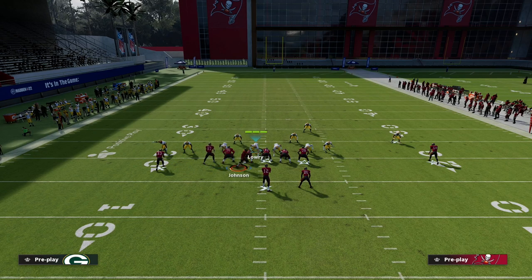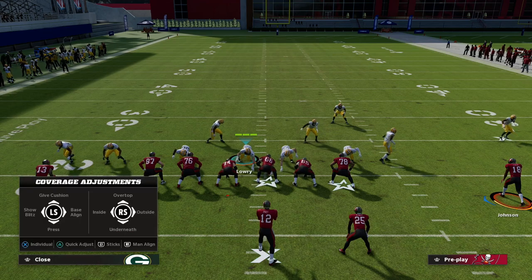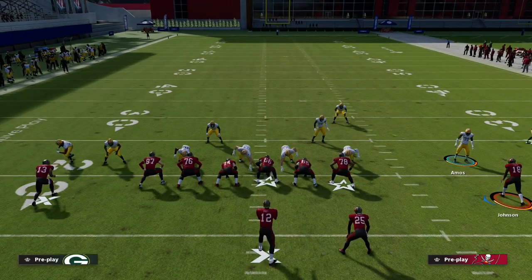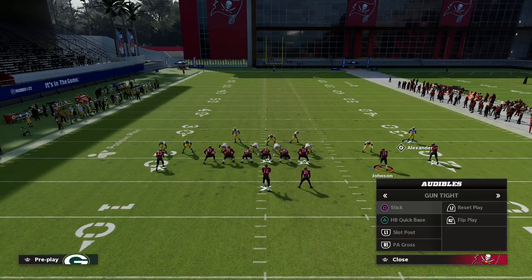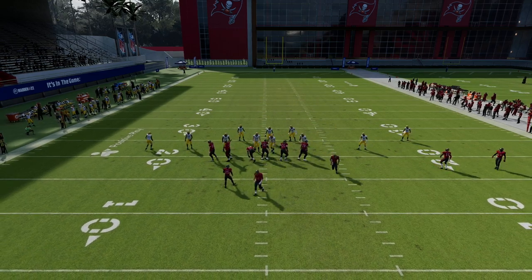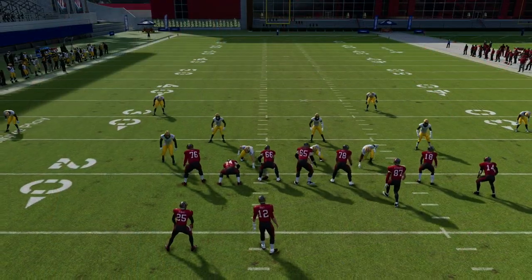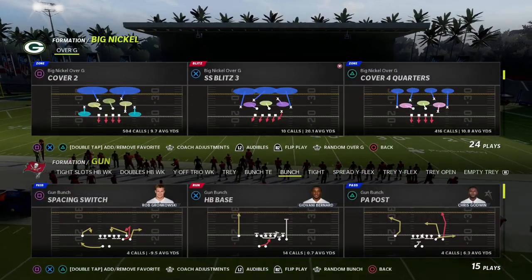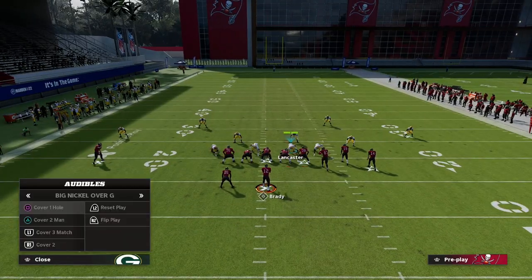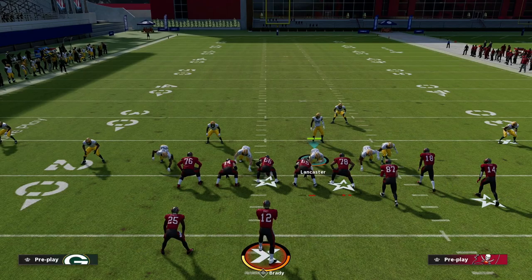You can move guys in a step or two and they'll stay in coverage on who they're supposed to cover. If the opponent motions a receiver across, all you need to do to re-align is base align twice and then show blitz — and the player goes exactly where he needs to be without you manually moving him. Another major advantage: when you audible to man coverage there is no tell — it's the only formation in the game where audibling to man-to-man has no tell. I think that is absolutely incredible.